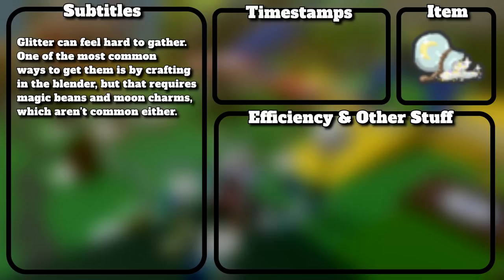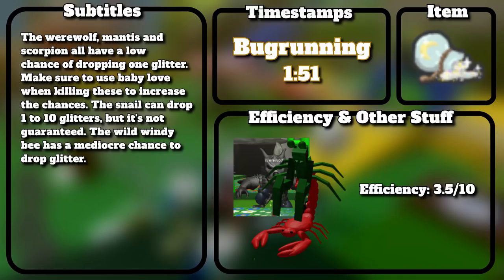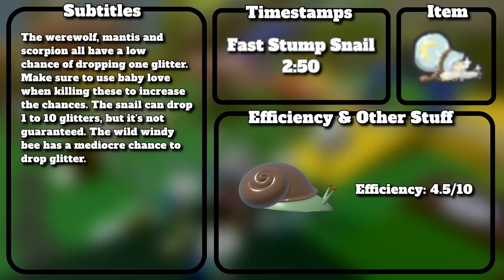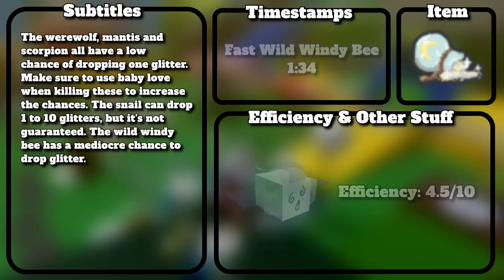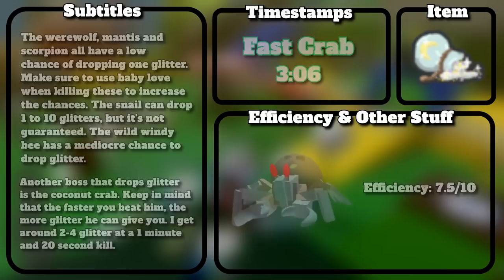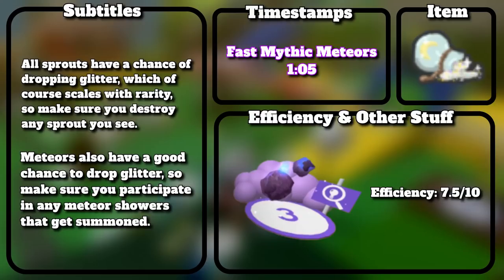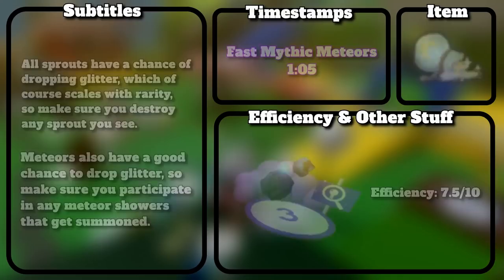Glitter can feel hard to gather. One of the most common ways is crafting in the blender, but that requires magic bins and moon charms, which aren't common either. The memory matches can all give glitter — normal gives 1, mega can give 1 or even 5, night has a very high chance of giving 1, and extreme can give 1 or 5. Werewolf, mantis, and scorpion all have a low chance of dropping one glitter — use Baby Love when killing them. The snail can drop 1 to 10 glitters. Wild Windy Bee has a mediocre chance to drop glitter. Coconut crab also drops glitter — the faster you beat it, the more you get; I get around 2 to 4 on a 1 minute 20 second kill. All sprouts have a chance of dropping glitter scaling with rarity. Meteors also have a good chance to drop glitter.